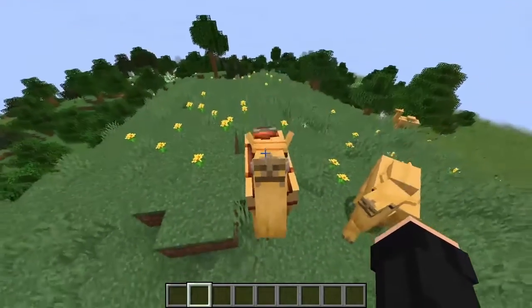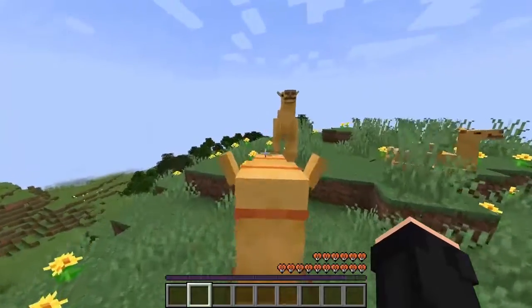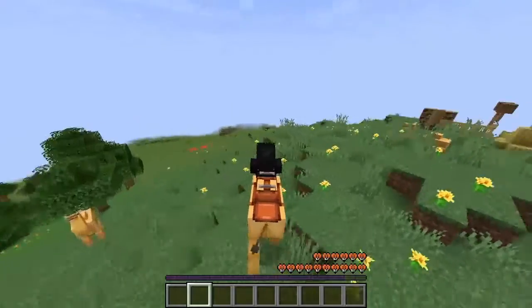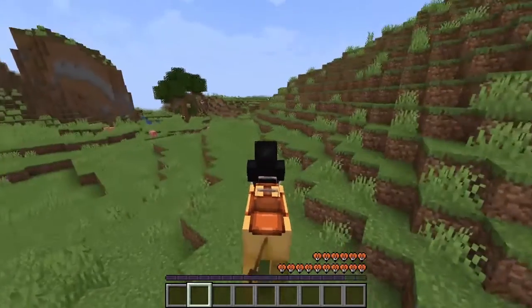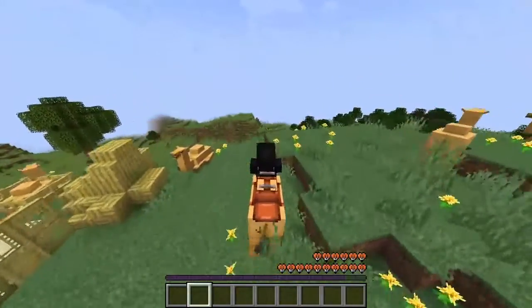Look at his face. It has a cooldown — so instead of jumping, they just dash. It's a unique feature, I like it. I think a horse is still faster, though.